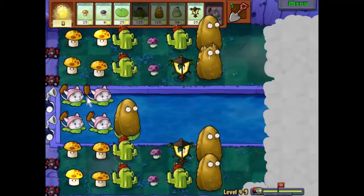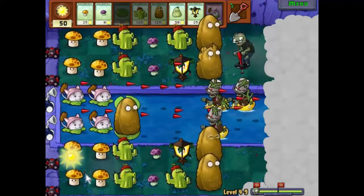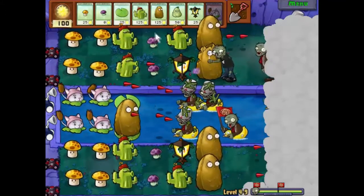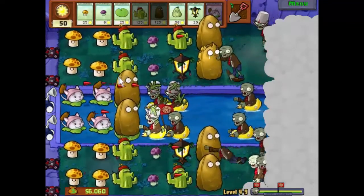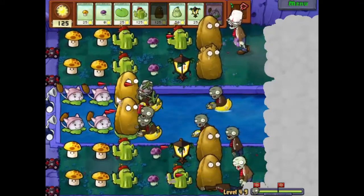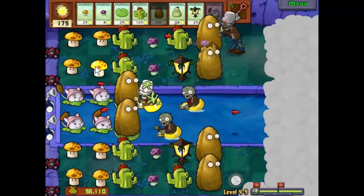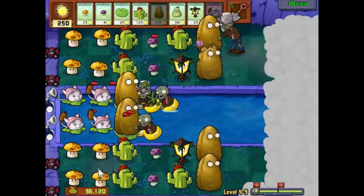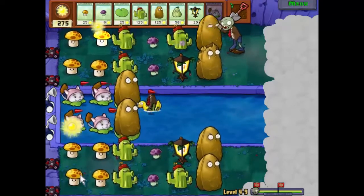And here's the final wave. Stick that there quickly. If we get a Tall Nut quickly enough, if not we'll put a squash there — there we go, job done. Getting a bit noisy now — always does. But we've got plenty of time, and they're going to take care of these bucket head zombies really quickly now. There they go — things have got a little bit quieter, thank goodness.